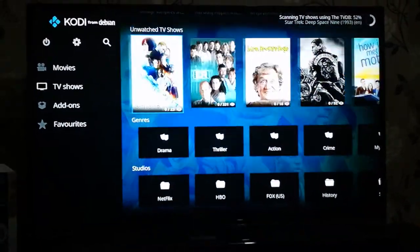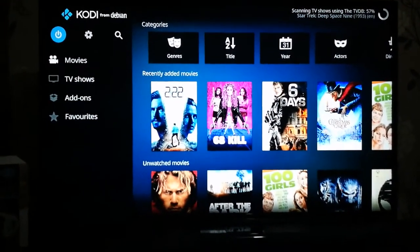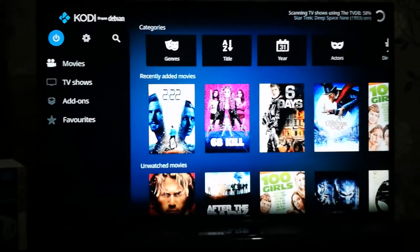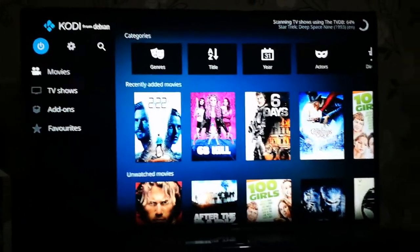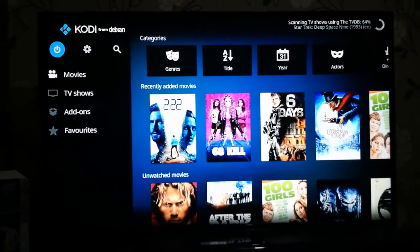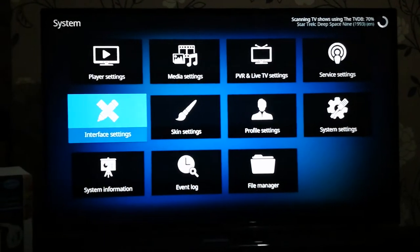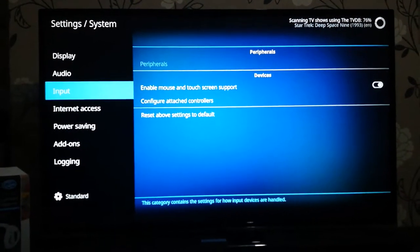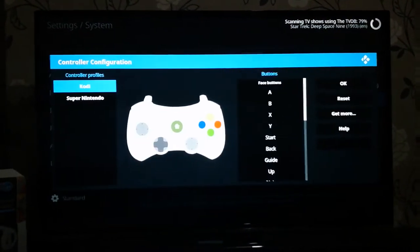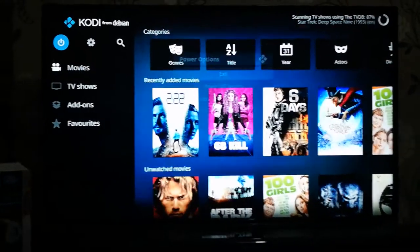It seems to be working. The one thing I can't figure out at the moment is the controller — my USB one and my NES 30 Pro Bluetooth both don't seem to function within Kodi, even though it's got the settings there to choose a controller. It doesn't function. I guess it's something I'll work on to get that working.